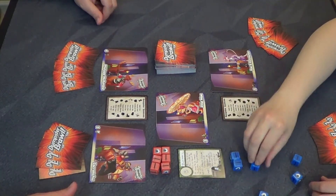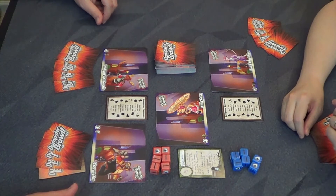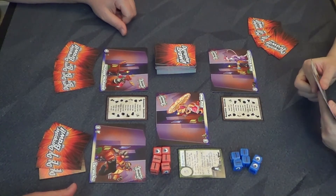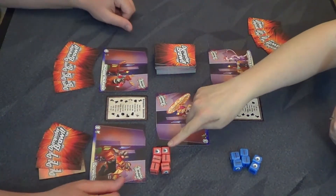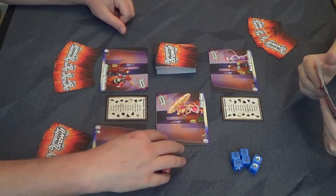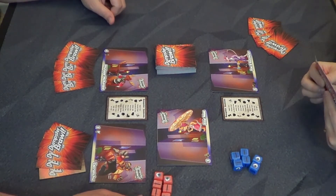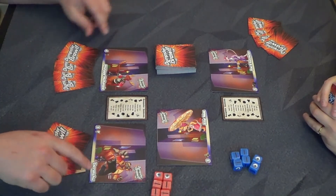She successfully rolls more than three swords, so she wins the blocker challenge. The result: draw or discard one extra card. She chooses to draw an extra card. If she had lost, she would have had to discard two random cards and her turn would end. She draws her two cards for the plus symbols and doesn't discard. That ends her turn and play continues to the next player.